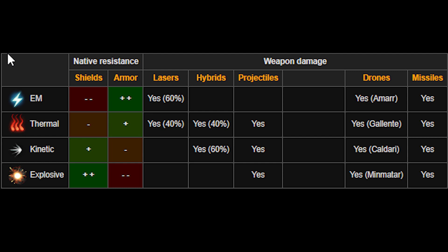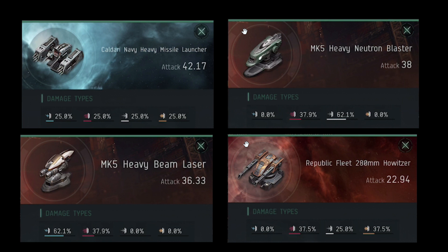It's not clear in the EVE Echoes beta right now, but I have a feeling drones are similar to missiles where they just deal a little bit of everything. Speaking of, this is the damage breakdown for missiles — I'm showing you a Caldari Navy Heavy Missile Launcher. It's the same for all missile types: 25% of every damage type, making missiles the jack-of-all-trades weapon. It's good against shield, it's good against armor, and it's generally going to serve you versus almost any type of defense.